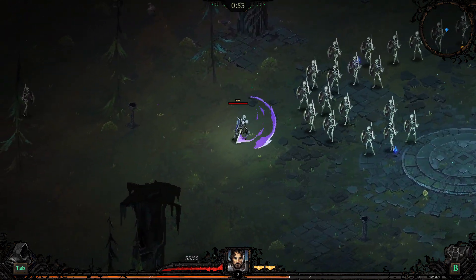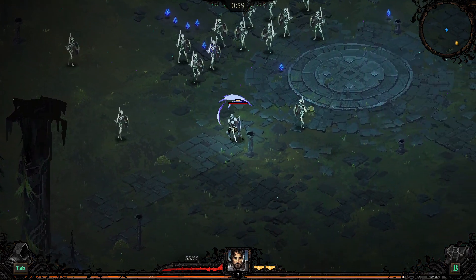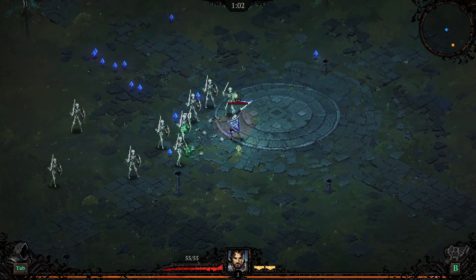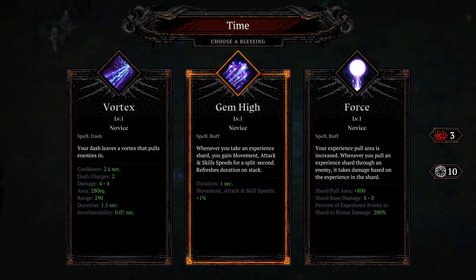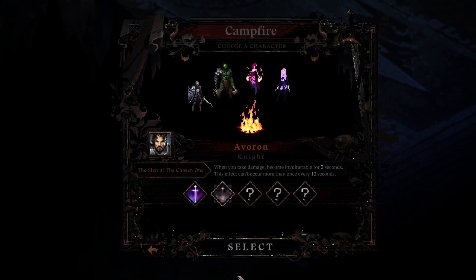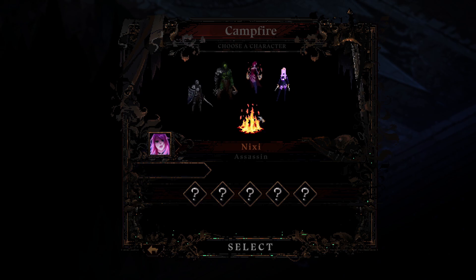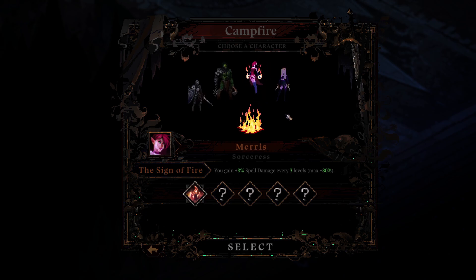Your very first run is not going to be great because you literally just have your base attack. You'll be introduced to loads of different mechanics as you make progress — you'll unlock gear pieces and perks for your characters. You also unlock extra characters like the knight, barbarian, sorceress, and assassin. The sorceress has a ranged attack versus a sword that swipes right in front of you, so there's range and melee depending on your character.